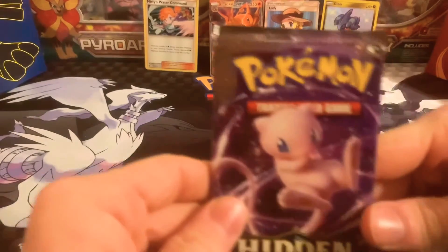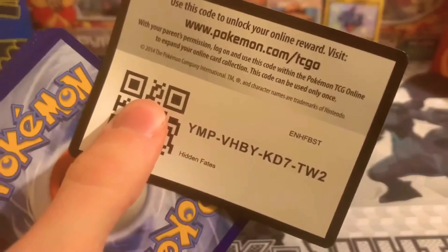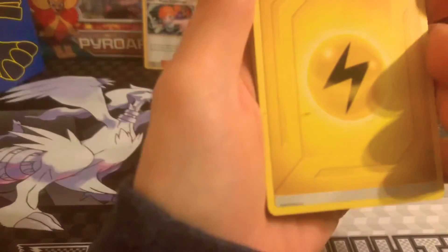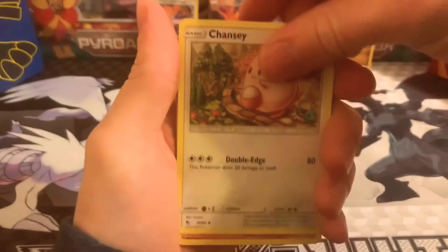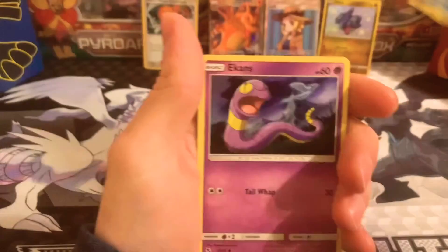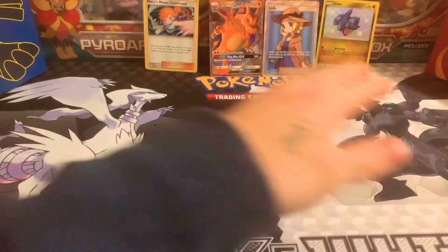Our last pack of the Charizard 10 is going to be Mew — awesome. I appreciate you guys so much for staying tuned. There's our marked-up energy — see that, it's like markings on it, that's strange. Get rid of our Lightning Energy. Last pack magic — can we get it? Chansey, Graveler, Farfetch'd holding his leek, Geodude — Geodude in every pack — Jigglypuff, Staryu, Ekans, Eevee, reverse holo Mew, and a Golem.